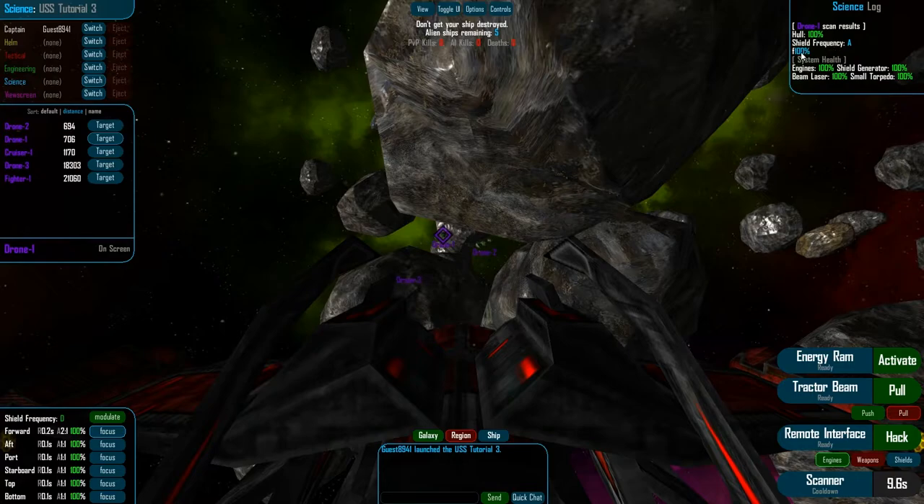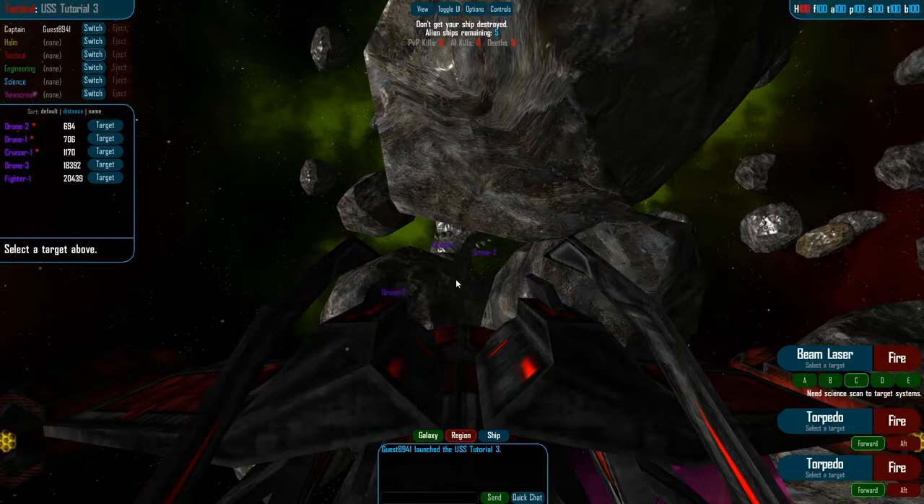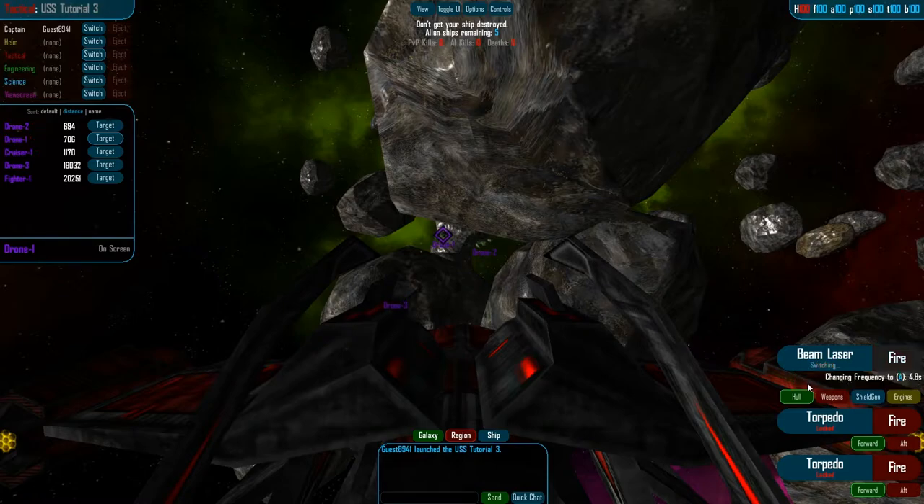I can see its shield frequency — it has only one type of shield, its forward shield, which is encompassing the whole ship, and its frequency alpha. I can also see its systems here; they're all at full. As science, I can relay this information to Tactical. And if Tactical has Drone 1 as its target and switches to frequency alpha as its beam frequency, I can not only cut through shields but directly to the hull.